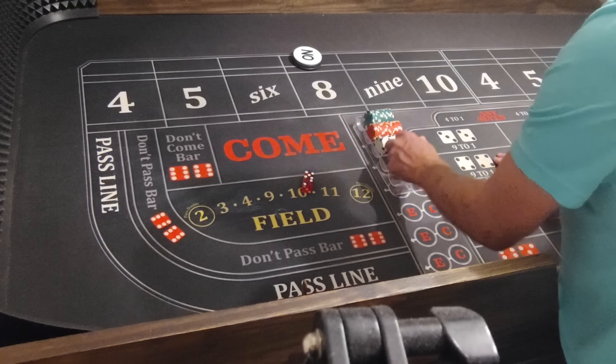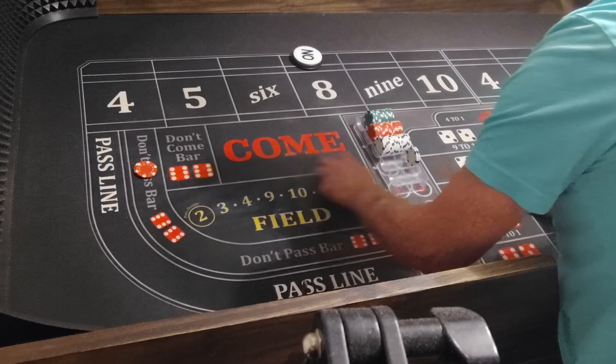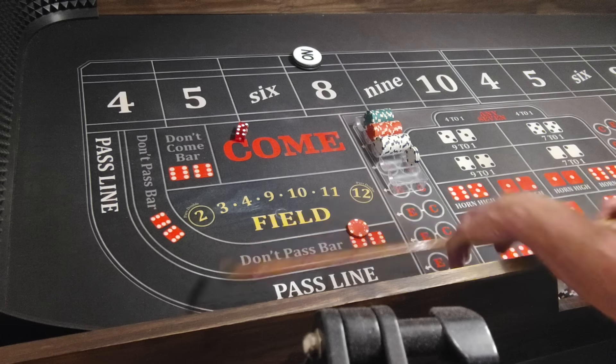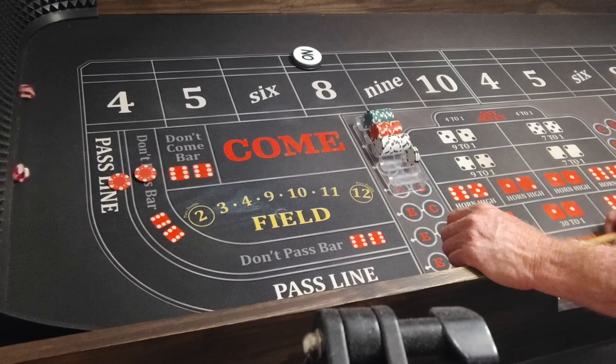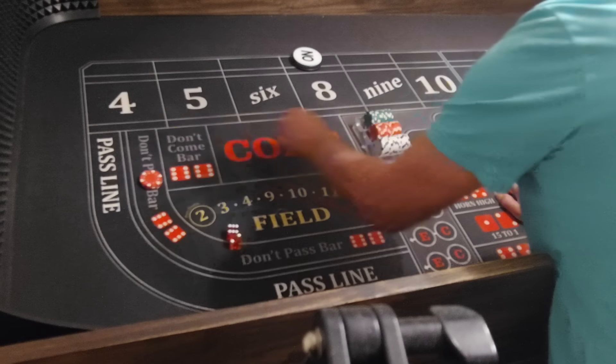We have $20, $32. We're just trying to make a couple hundred bucks. Here we go — 4, 3, 7. Lose it right back. Come on 7, go to $15. Here we go. 6, 2, 8 — 8 will be the point.